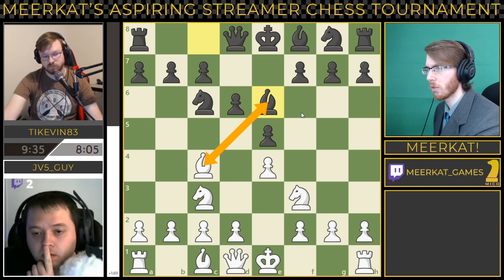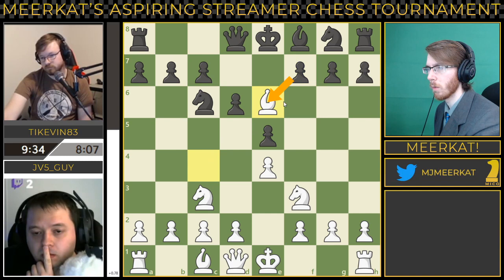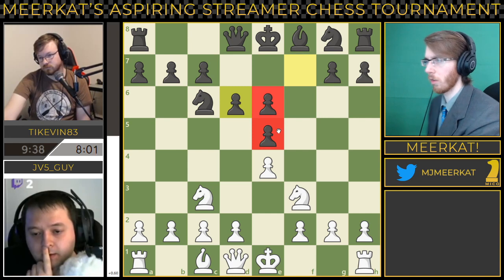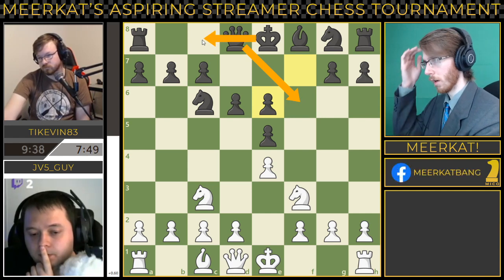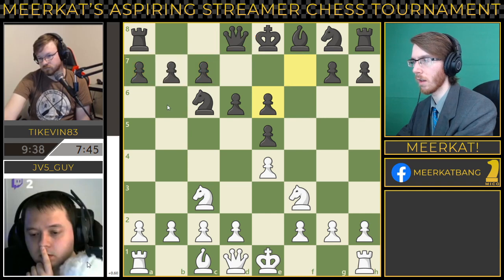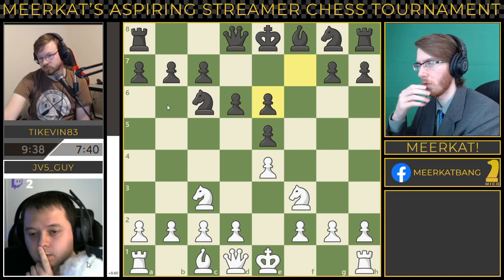I'm not sure how much I like that from his perspective. He would have to take back with the pawn, and he does. This kind of screws up his pawn structure a little bit — he's got doubled pawns here on the E-file. His wall is not quite as nice on the kingside now. If I'm Tykevin, I want to get my queen out and castle queenside at this point, keep the king behind a nice strong pawn wall.